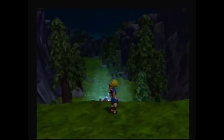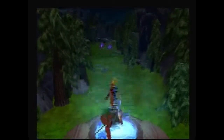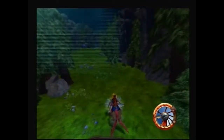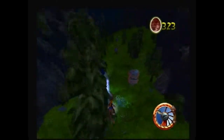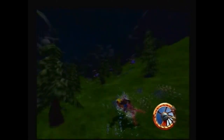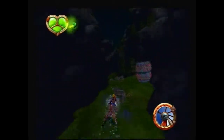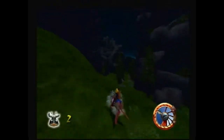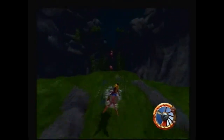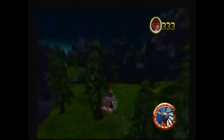Hey guys, welcome back to Jack and Daxter: The Precursor Legacy vlog — part 11, two of two. We're on the mountain pass. Before this video gets started, I'm just gonna let you guys know that I'm not gonna be having commentary throughout the whole entire video. But at the end of the video I will show you how to get the secret power cell in the mountain pass. Take the time to subscribe and like the video — I'll see you guys at the end of the video.